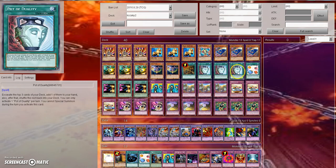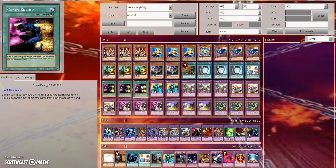For spells, we have 1 One Day Peace, 3 Pot of Duality, 1 Scapegoat, and 3 Chain Energy. Chain Energy is a really interesting card because what it does is that you lose 500 life points per card to normal summon, special summon, set, or activate cards from the player's hand. Normally the way that you play this card is that you do all your plays, you set up all your back row, and then the last card you activate is Chain Energy — that way you don't lose any life points, and then you pass turn to your opponent. Then when they draw for turn, if they want to activate a Twin Twisters, they're going to take 500. If they want to normal summon Rat Pierre, they're going to take 500. They want to activate Tanki, they're going to take 500. Activate Zootyat Barrage, they're going to take 500. So they keep on playing more and more cards from their hand, it's going to take more and more of a toll on their life points.